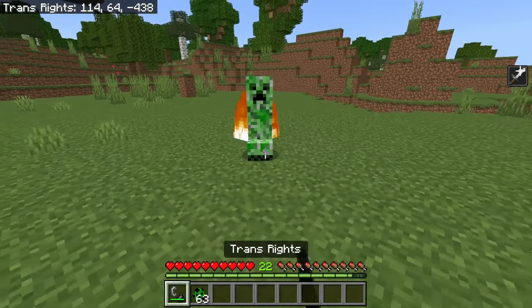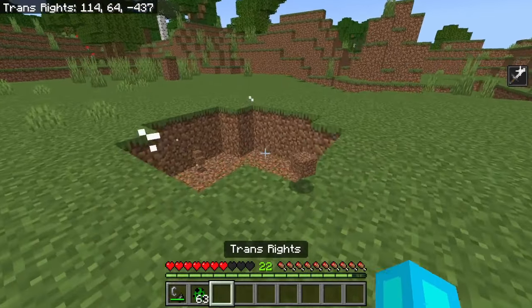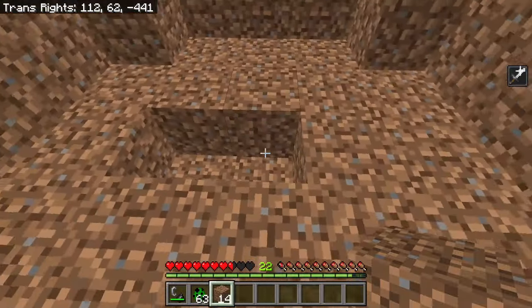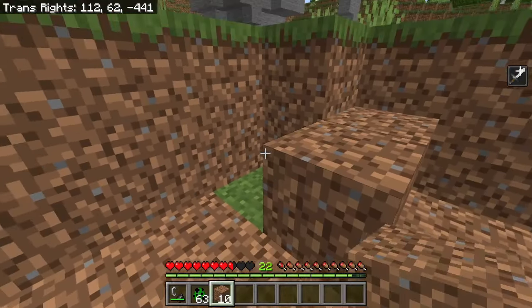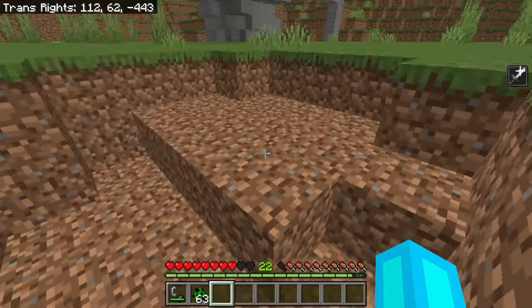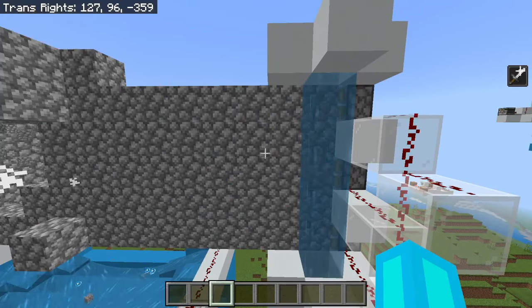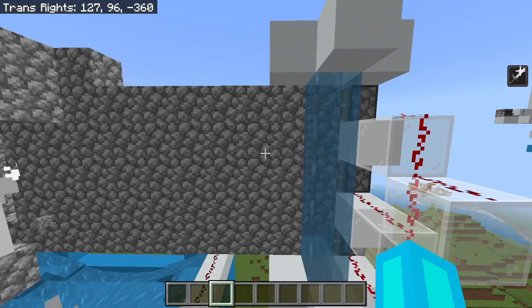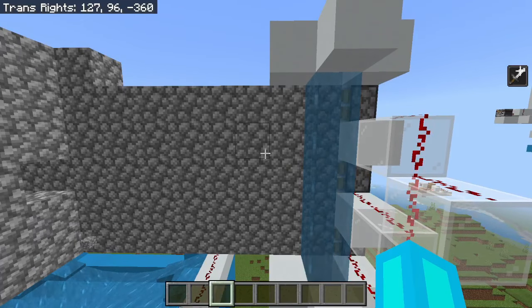The one big downside of using creepers is that when a creeper explodes, only one third of the blocks actually drop as an item. That's why you never have enough blocks to fill in creeper holes. And unfortunately for most applications, this is simply unacceptable. However, for cobblestone and basalt, this isn't really a big deal, because generating large amounts of these blocks isn't exactly difficult.